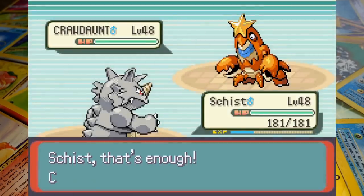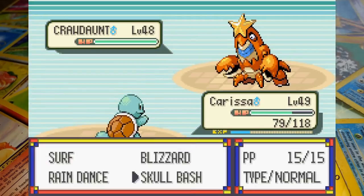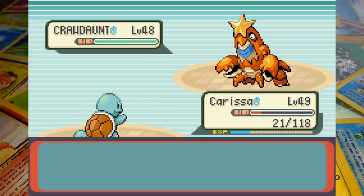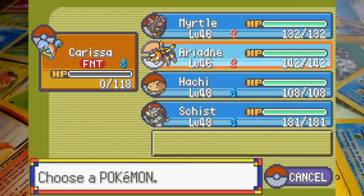When Sydney sends in Crawdaunt we recall Rhydon and send in Squirtle. I didn't really have a plan here beyond sending in a Pokemon to take a Surf, so for some reason I went for Skull Bash. I think in my head it worked more like Hyper Beam or Frenzy Plant and we'd recharge afterwards, but instead Carissa just lets Crawdaunt attack twice with Strength. That evens up the match at 4-4 — chalk that one up to me being dumb.